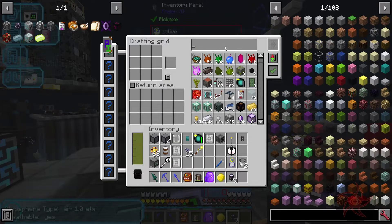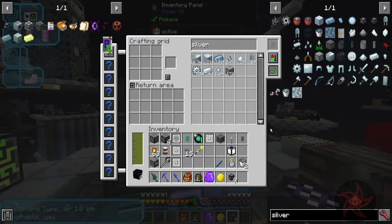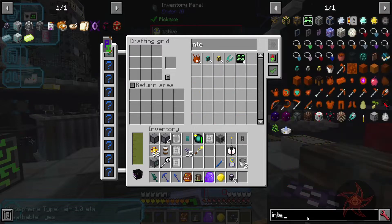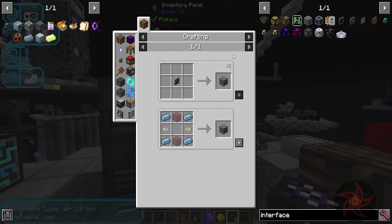How are we doing on the silver? Three stacks of energetic silver. I think I can work with that. Interfaces - dang it, I hit A instead of R. Come on, I was mousing over it.